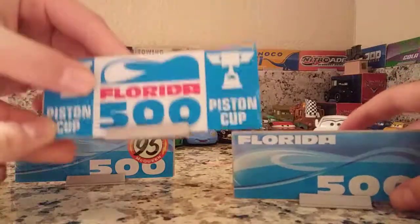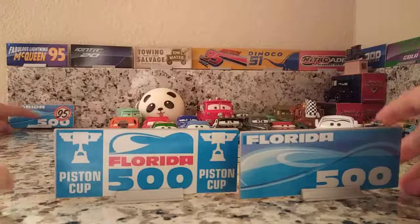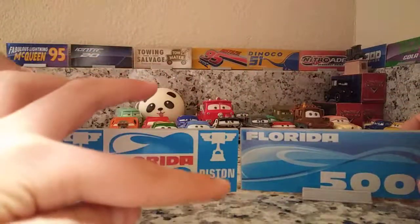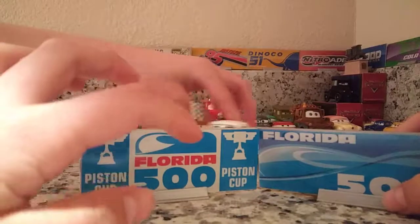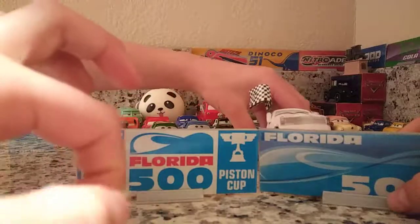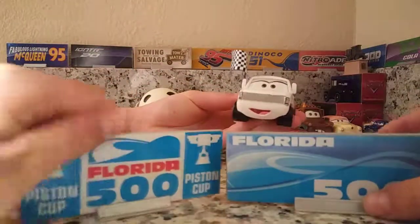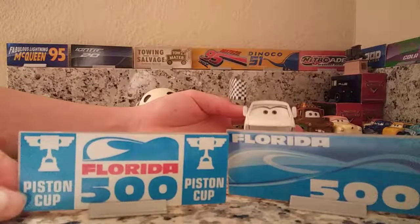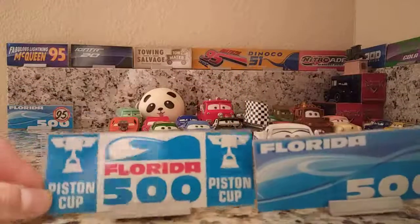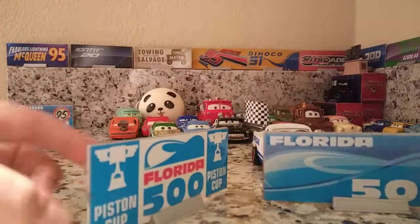Now let's compare it to Pat Traxan, because these two are tremendously different. It has a Piston Cup logo — they have that in there — Piston Cup logo up here, and there's a Piston Cup there. Then it has a picture of the Florida 500, with 'Florida' in red text and '500' in blue text. Between these two, I would have to say Pat Traxan's my favorite. I love both of them, but I like this one better because of more colors and stuff.